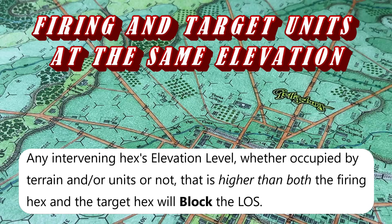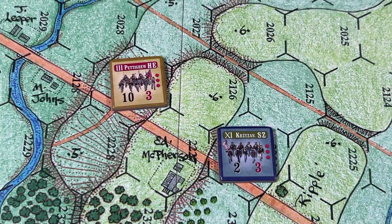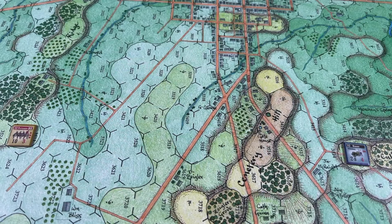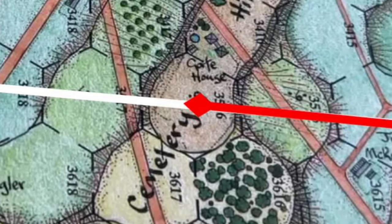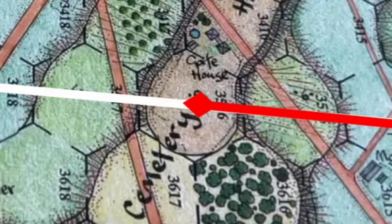Any intervening hex's elevation level — whether occupied by terrain and/or units or not — that is higher than both the firing hex and the target hex will block the line of sight. Union fire from 2226 to 2127 is blocked by the higher elevation in hexes 2126 and 2227. Fire from the Union artillery unit in 3513 to 3523 is blocked by hex 3516, which is at a higher elevation than both the firer and target hexes.